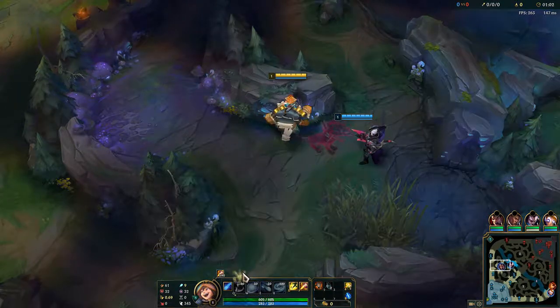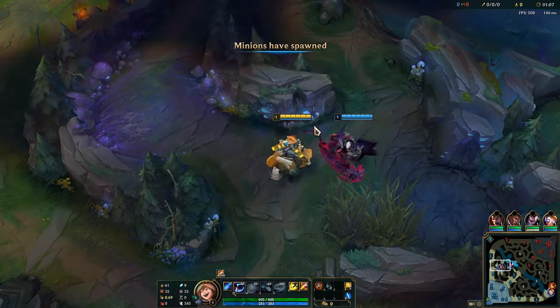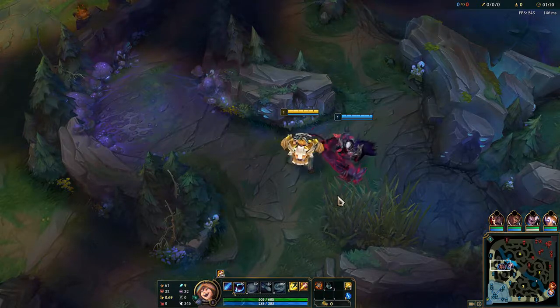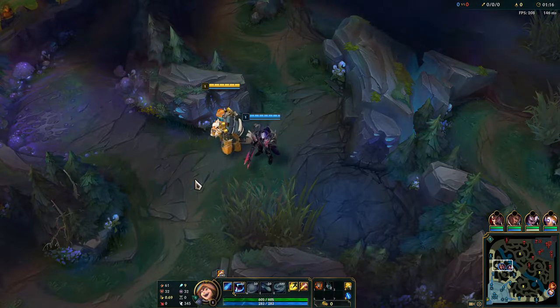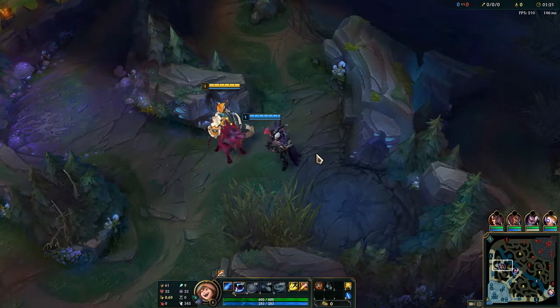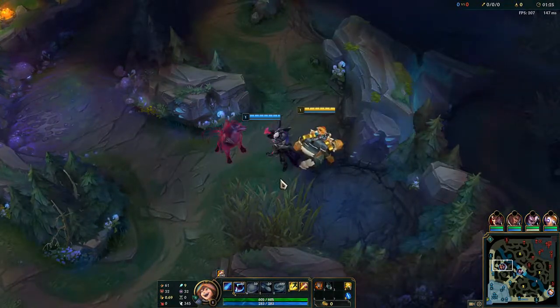I'm going to start off with my Q and we're against Kane in the jungle, so he can invade me. I'm not that good when it comes to someone invading me - I cannot really punish him if he does that. But I think he isn't good enough to constantly mess me up in the early game, so we should be alright.